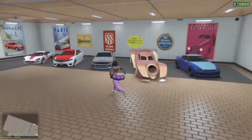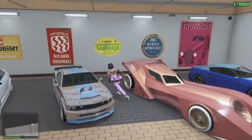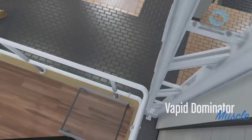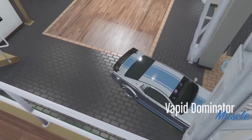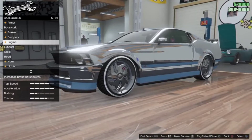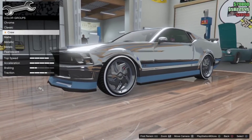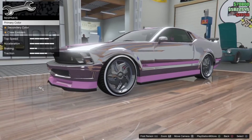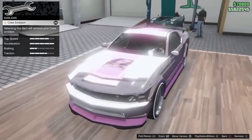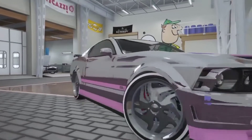Now once you're inside your auto shop, you want to go ahead and get inside the donor car, which is the car that you want to go ahead and take the mods from and transfer onto the car you want to put the mods on. So I'm just going to go ahead and mod this dominator right here. I'm going to change one thing on this dominator, which is to change it to the crew color, so it's still unselected. And then after that, I'm just going to simply back out. So once you change one thing, just go ahead and exit the auto shop area. Just like that.